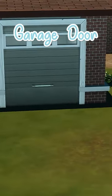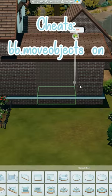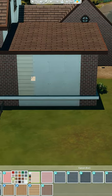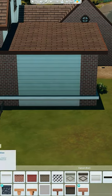Here's how to make a garage door in The Sims 4. You need the cheat BB move objects on, and then on your room you're going to build another room inside of it, which is going to be the size of your garage.